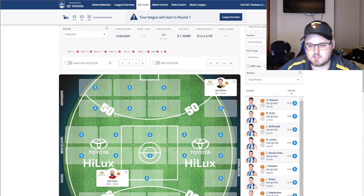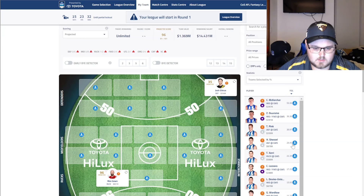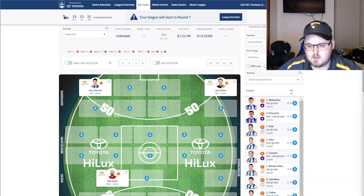The first one to talk about is Harry Sheezel. He had 42 disposals and was the main distributor off that halfback, having mainly a halfback role with a bit of midfield time — which is probably what I expect to start the season. The club has confirmed that's how he'll start, but there is a flag that his role may shift over the season. If he's got that role, I think he's clearly number two in that defensive line, just behind Dacos. For his price, he's a lock in that back line. He's in this side.